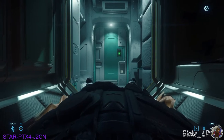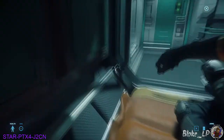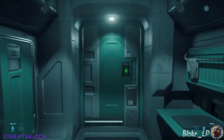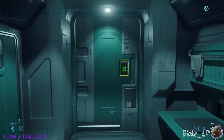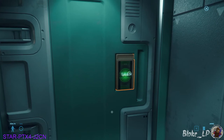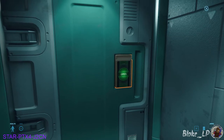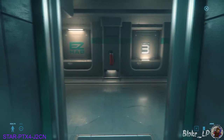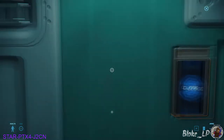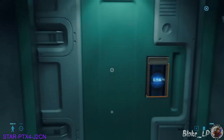Here we are, we've just woken up at Port Olisar. To get out of bed, you're going to press W to get up. There is a lot of interactive menus in Star Citizen. To do so, you're going to want to hold F and it allows you to interact with things. You just got to be close enough to them to interact. If I walk up to the door, hold F, then you can use your mouse to click on the options. While holding F, you can also zoom in and look at things with your mouse wheel.